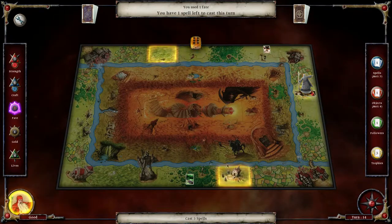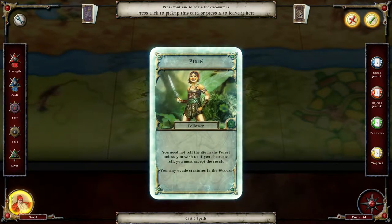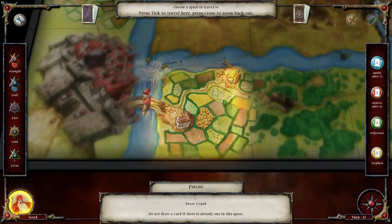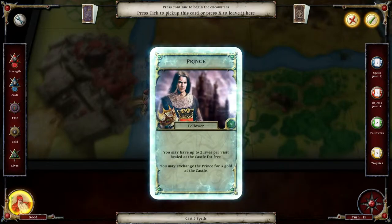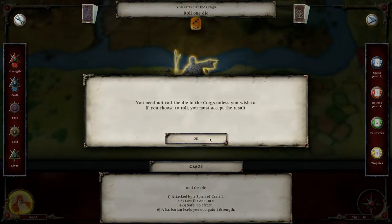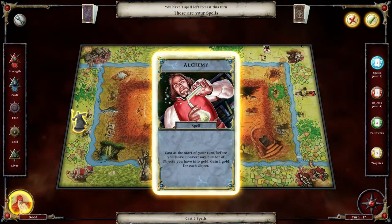Let's go down here. Actually, I don't want to cast that because I don't want to lose it. Let's go up here and draw a card — we'll die in the forest. Another cool follower — we're getting all the good ones now. I'm supposed to be evil but oh well. Prince — wow, why so many followers? Then we go down to the crags, which I don't have to roll for.